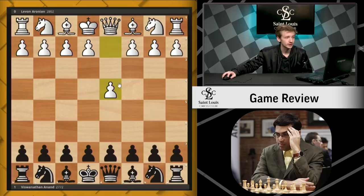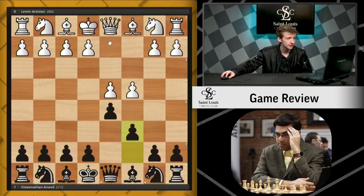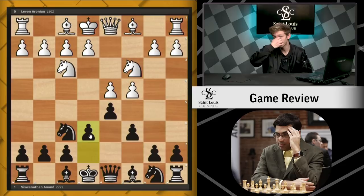The game was played. After d4, d5, we see c4, c6 — a Slav. Knight f3, knight f6, knight c3, and after e6, we arrive at the Semi-Slav.